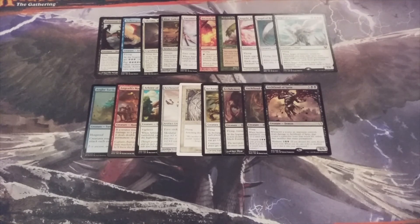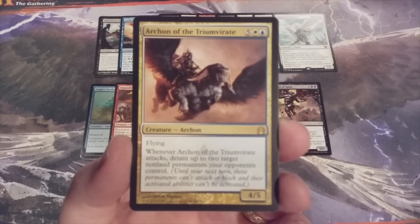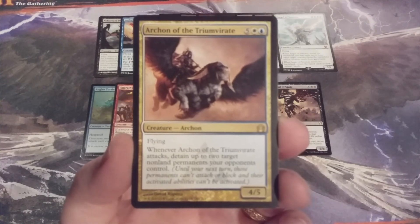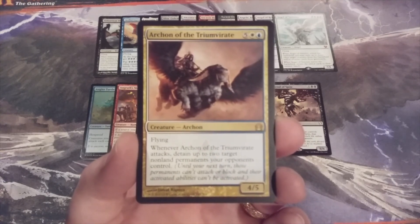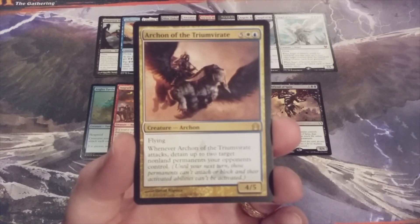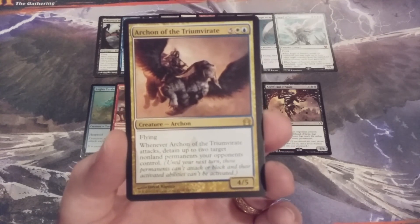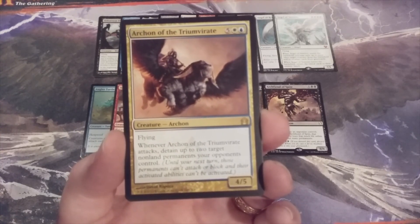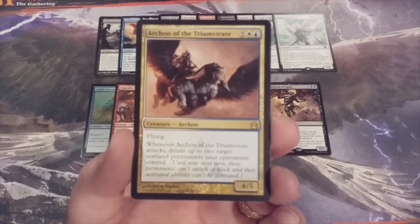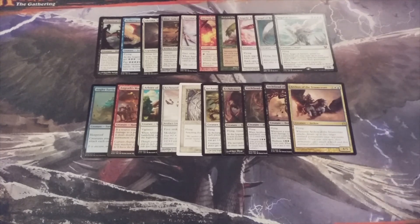Card number twenty of the seventh installment: Archon of the Triumvirate, a 4/5 flyer. When it ETBs, detain up to two target non-land permanents your opponents control. Think about that — in a variant like Momir Vig where creatures are the only way to win via combat, to have Archon of the Triumvirate come down and take away two creatures for an entire round of turns — whether targeting one opponent or spread across two — could be absolutely back-breaking. Archon of the Triumvirate is a potential game-winning card to summon from our cube.